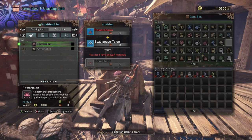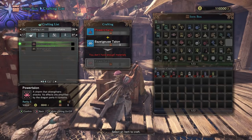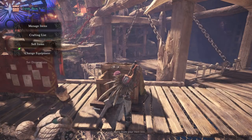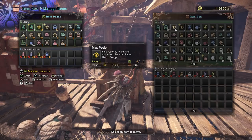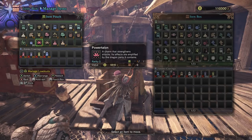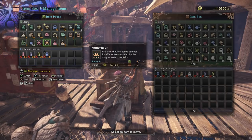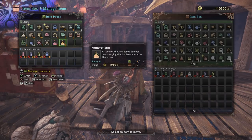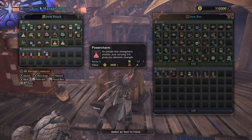Now if you have already beaten the Bazelgeuse and you've already got the talon from it, you can actually use the Bazelgeuse talon with the armor charm and the power charm to create a power talon and an armor talon. As you can see here, it's right here — a charm that increases defense, its effects are amplified by the dragon parts it contains. Very interesting indeed, and it also strengthens your attacks — who wouldn't want that?